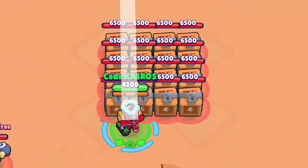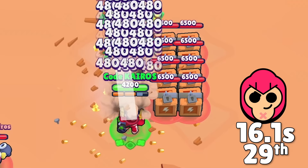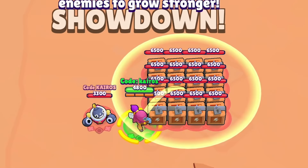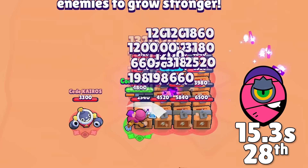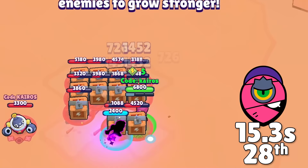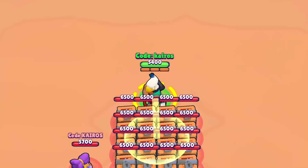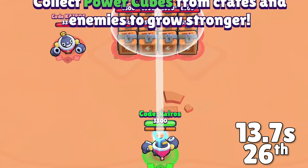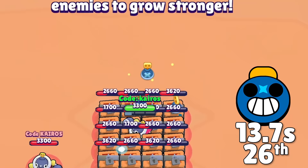Next is Colt, who uses his gadget to pierce through the first two rows of boxes, then quickly uses his super to break boxes and pick up the power cubes. He uses his gadget and attack to finish off the other two rows and ends up getting 29th place. Next is Tara, who starts off with her super right in the middle to get a little extra damage, and she's actually the first brawler in this test with an attack that pierces through targets without the help of an ability. She destroys the boxes in 15.3 seconds and gets 28th place. Now, Bo places his mines in the middle of the boxes and then uses his gadget to detonate them since the boxes obviously don't move. He uses his attack to destroy multiple boxes at once and ties for 26th place with Tick, who stays as close as he can to the boxes while covering the whole area with his main attack. Tick doesn't get to use his super but it's still pretty satisfying to watch, and he ties with Bo for 26th place.